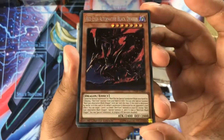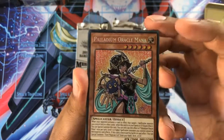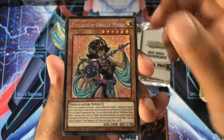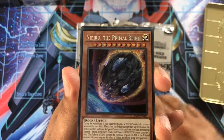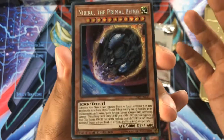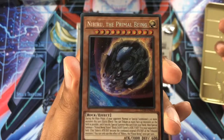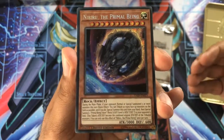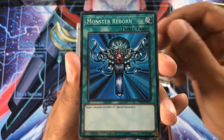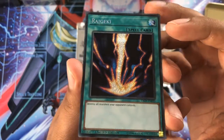Our first card is the Red-Eyes Alternative Black Dragon — very nice. Palladium Oracle Mana, very nice indeed. You've got a nice Prisma Rare. Naboo the Primal Being. This is probably the card that most people will be worried about in the meta. It's got a really cool effect: if your opponent has normal or special summoned more than five monsters, you can use this as a quick effect and special summon this card from your hand, destroying as many face-up monsters on the field as possible. Against combo decks constantly special summoning, this is a really powerful card and a really good way to disrupt everything they're doing. Very nice indeed. Lovely Monster Reborn — it looks so nice. And a Raigeki as well. Very happy with that.